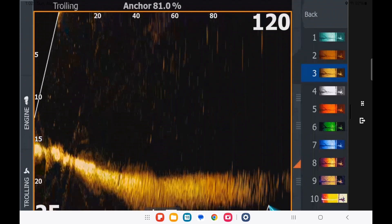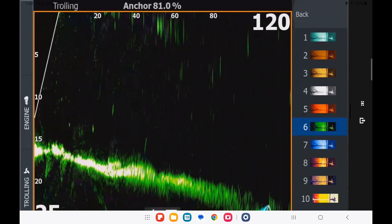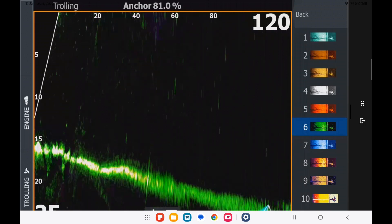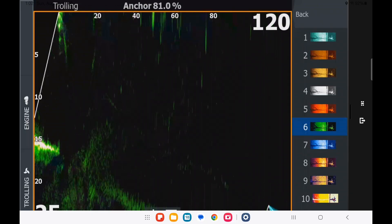There are three new ones. The first one is palette number six — that's this bright, ugly green thing. I know some people like it. It actually shows up really good in high light, like the bright light we have right now today.